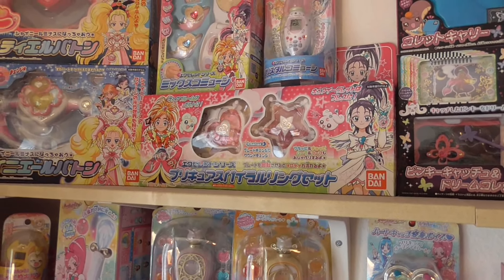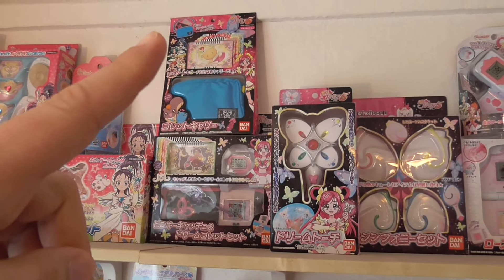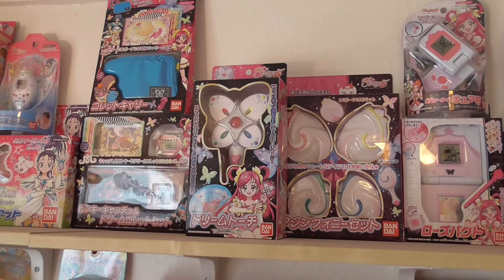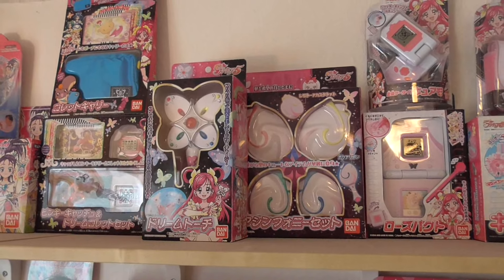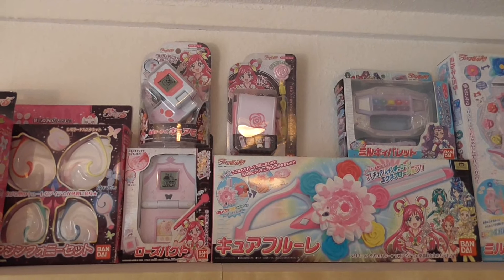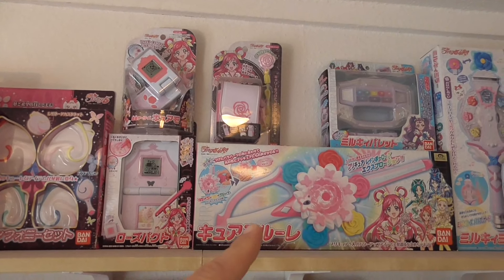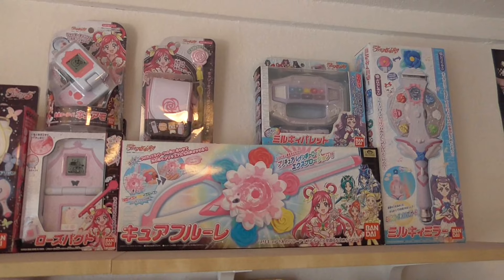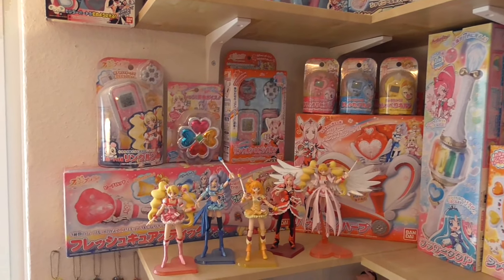Stuff from Yes! PreCure 5: the Pinky Catch, the Dream Collet, and the carry bag for the Dream Collet with additional cards. Then there's the Dream Torch, and behind it is the Symphony Set, which combines in the anime. And some stuff from Yes! PreCure 5 GoGo: the new transformation item with carry bag, the Rose Pact, the Cure Fleuret, and the Milky Palette — Milky Rose's transformation item — and the Milky Mirror, her attack item.